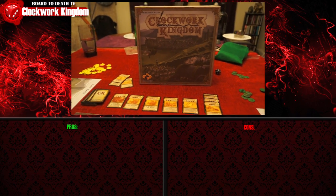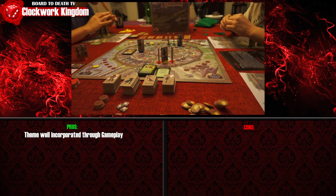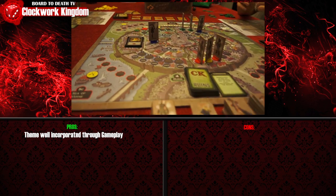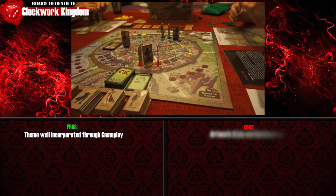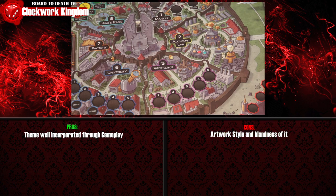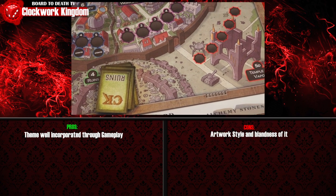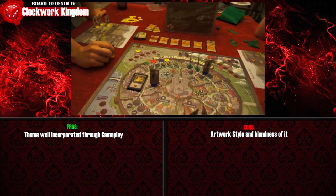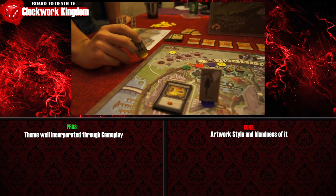Clockwork Kingdom does a fine job of incorporating its theme through its mechanics. The way every area is numbered and the importance of this makes sense in a game with the word clockwork in it. But as well as it does this through its mechanics, I feel the artwork and color palette mutes this aspect. To the artist's credit, I don't think it's the artwork that's bad — I just don't think his style is appropriate. And why so bland with the colors? Maybe it's something I don't get, so half a point penalty only.